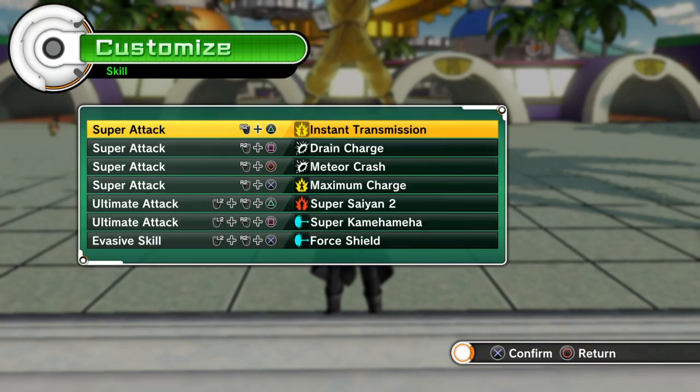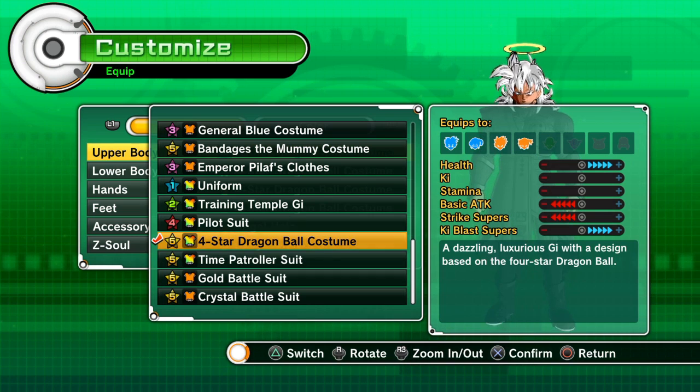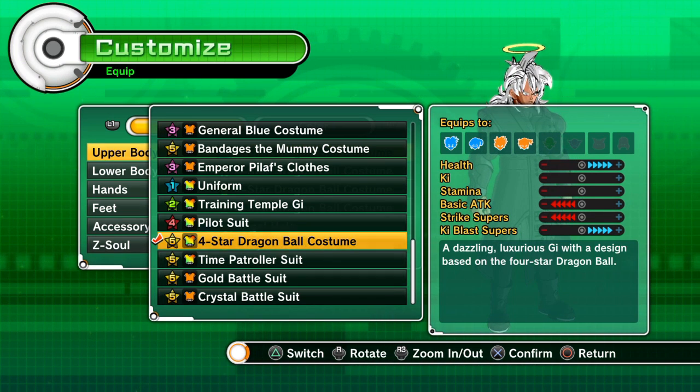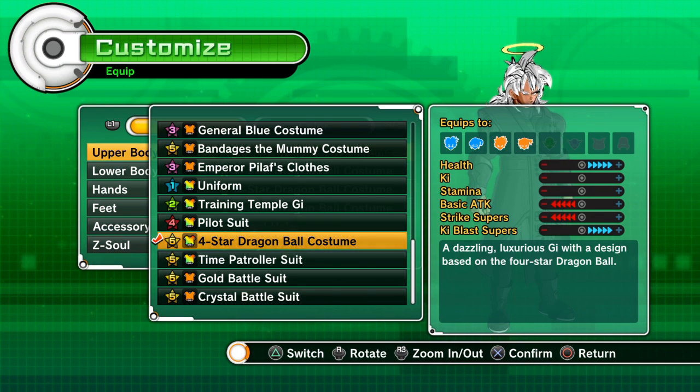For my equipment, I'm using the all four-star Dragon Ball costume which you can get from the clothes shop. It increases my health by five, so with wearing all of that my health would be around 60 with that increase, and my Ki blast should be around 70 to 80 with that plus five a pop.